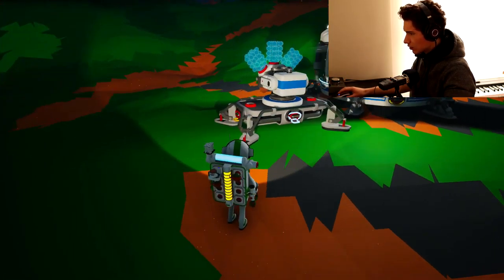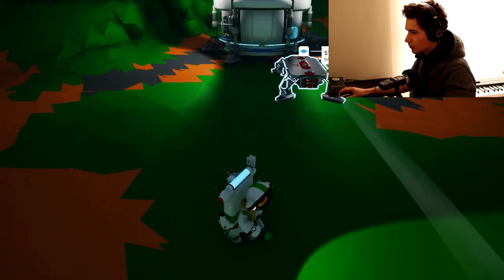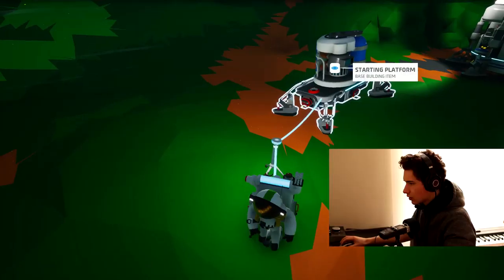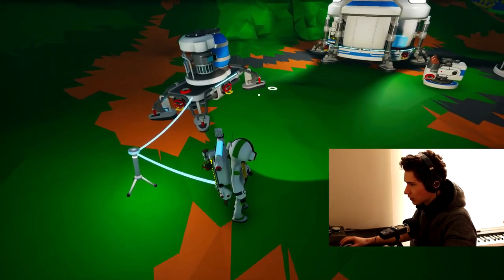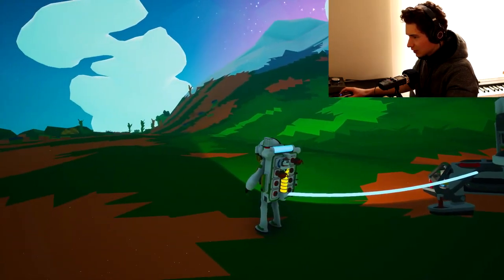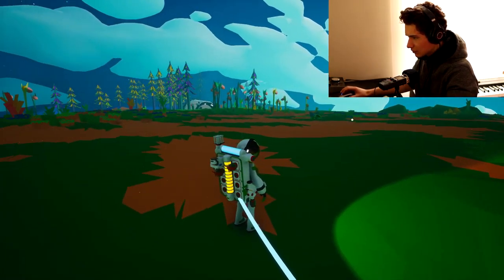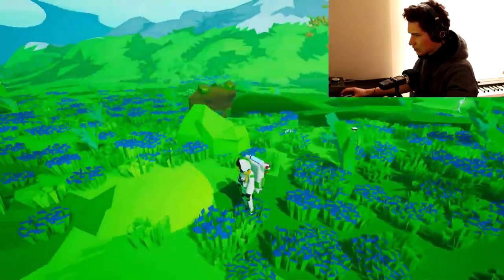So we need compound. I assume to print the smelting furnace you need the large printer, so let's get compound first. I think I know what the cable is for — let's see. It has power even though it's not connected to anything. Where do I go? The world seems seemingly infinite.